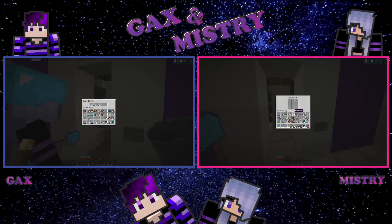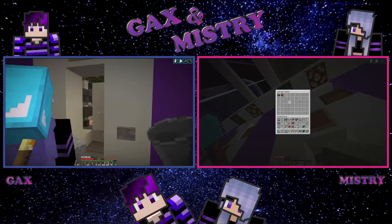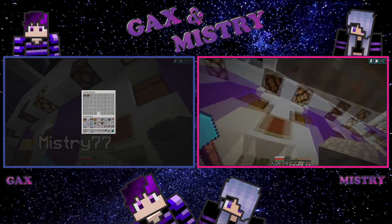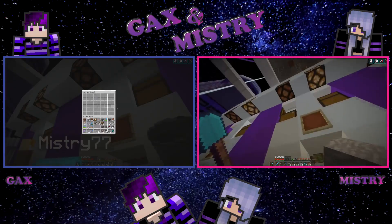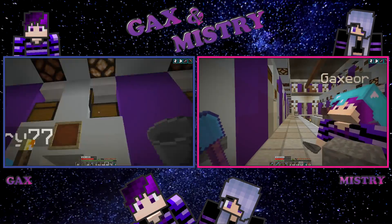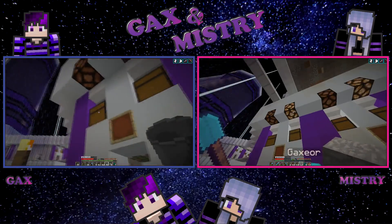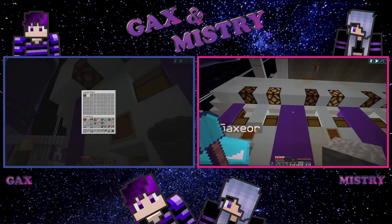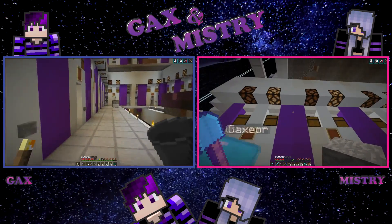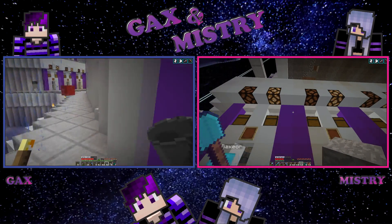As soon as you place shulker boxes in here, items will go to shulker boxes. When the shulker boxes are full they'll be broken and the items stored. What we still have to do is go through this whole system and clean up all the chests — a lot of things have been falling into the hoppers. You can see all the boxes are full of junk. But yeah, that's the filter and item elevator in!